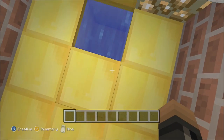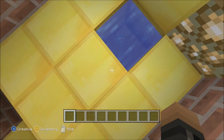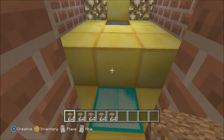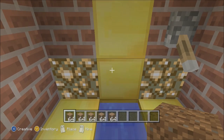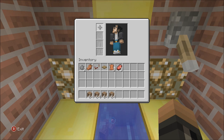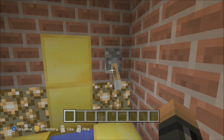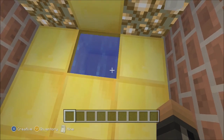I'll show you the redstone in part two — link will be in the description. But let's say you're coming home from a hard day's work of mining, found a couple diamonds, but you also have 64 stacks of dirt and stone and stuff you don't want. Put it in the toilet, pull the lever — two pulls so you don't leave it open — and it's gone, instead of having it build up in chests.